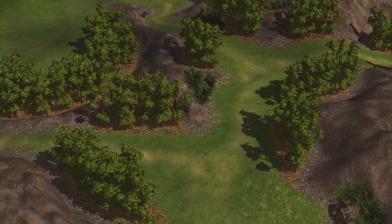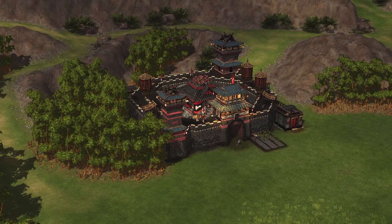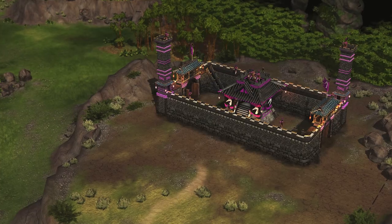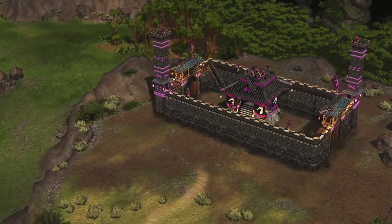Continuing the theme of player feedback, we have two new maps today in the form of Ascendants and Guarded Crossings. With generous build areas — Ascendants being a large map — today's update brings the total number of available maps to 16. This is in addition to our free build maps, and of course many more maps coming in future updates.